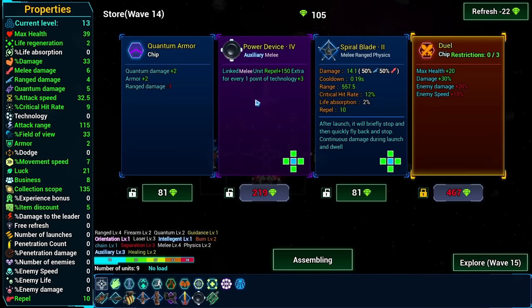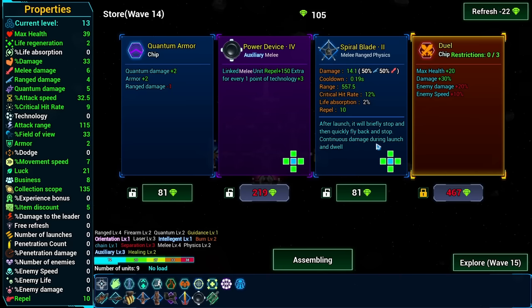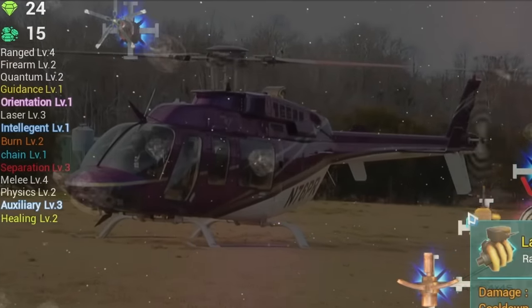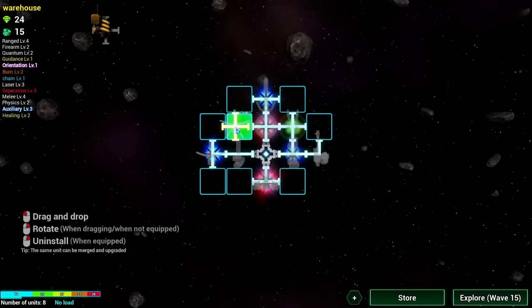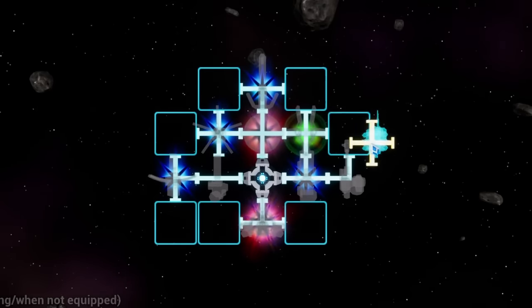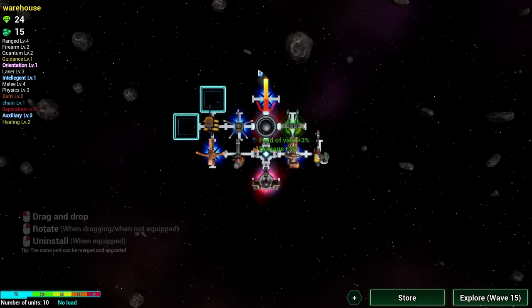Maybe refresh to find something else. Oh another power device, or spiral blade - continuous damage during like everything. Yes please - it's just a straight up helicopter blade. Okay I need to move the laser to slot you in here. That works. And then defense laser can go somewhere - I'll put it over here because I'm mostly rotating counterclockwise.